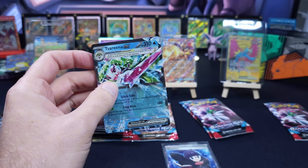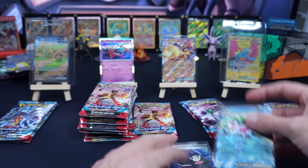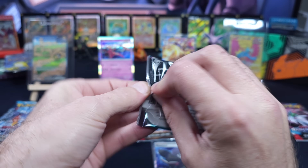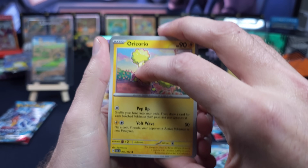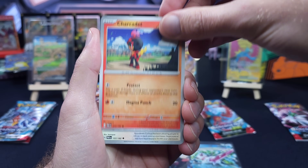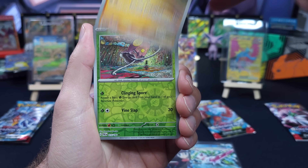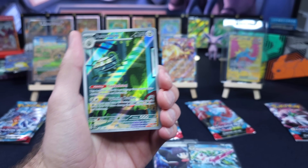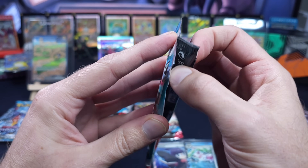So like I thought, these are almost all the exact same weight. I don't think I need to open those, but let's see here — Oricorio, Toadskool, Vanillite, Charcadet, Cyclozar, Toadskool, Slitherwing, Toadskool. There's our illustration rare. Are we on to something here? Do a little mini flex on where we're at.